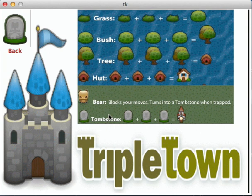After that, three tombstones can become a church, which can earn a lot of score during the game. After reading the rules of the game, you can click the back button on the top left to return to the main menu.